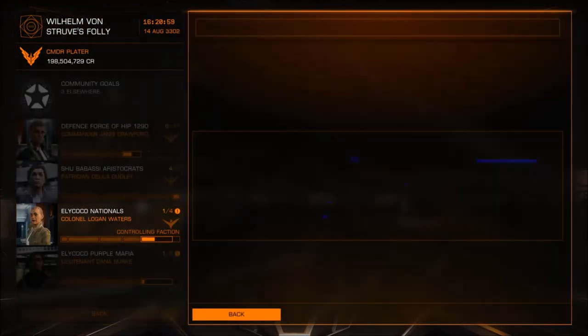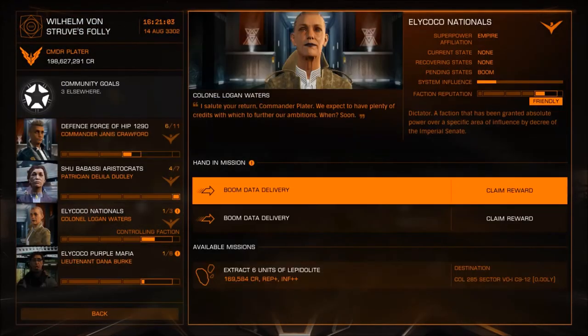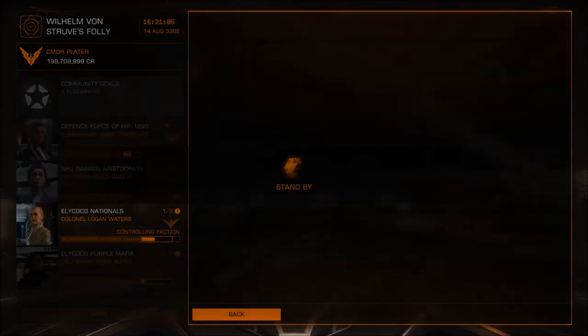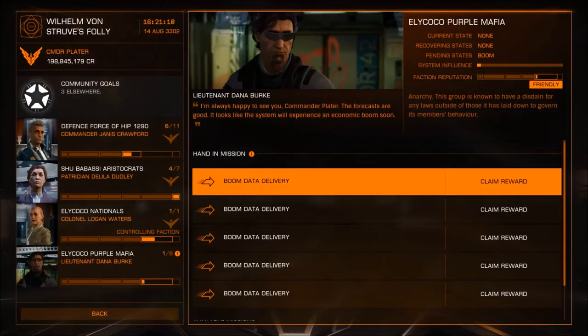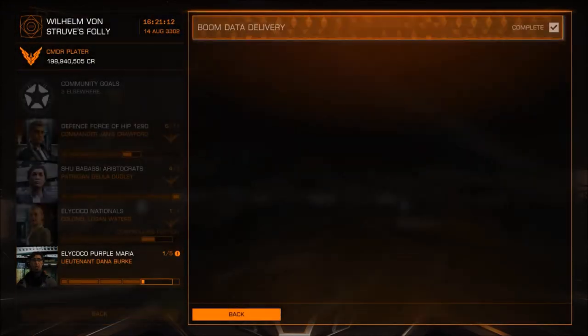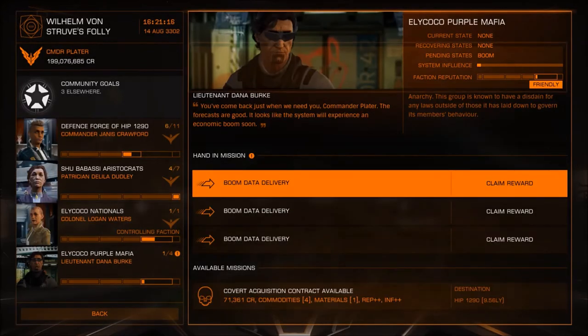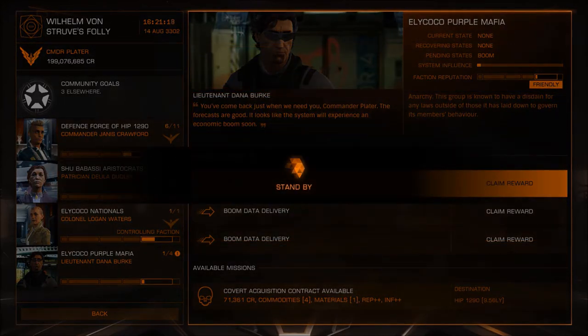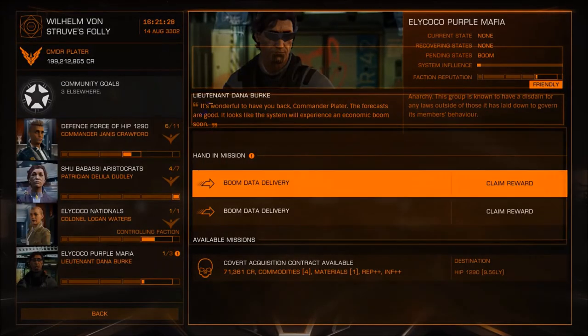The whole reason you're doing this is to rank up with the Empire. I was at 45% beforehand, and handing in the missions isn't too much of a big deal — it doesn't take very long at all, just maybe a minute or two. This is a great safe way to make money as well. The courier missions and boom data deliveries are so easy. It is worth remembering nothing is fixed in Elite Dangerous, so get it whilst you can.